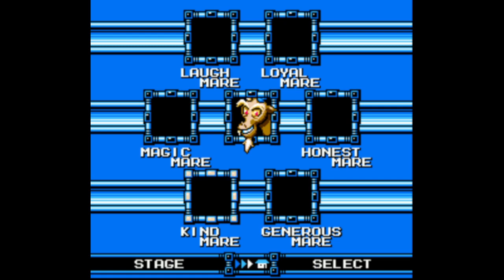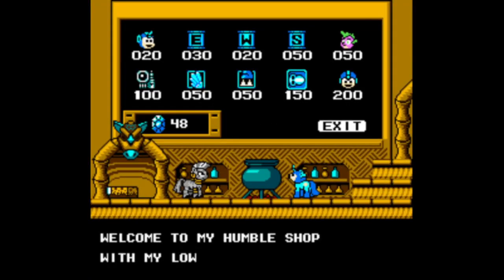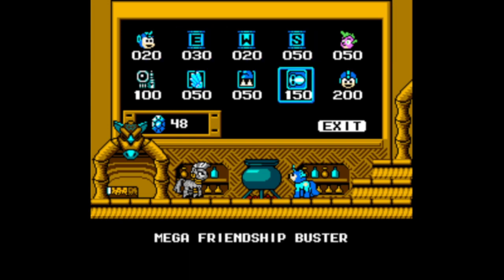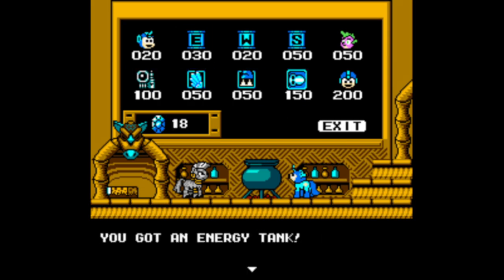If things go according to plan, it could also be the finale, based on how fast we've been moving. I just looked at the shop — apparently there's a power-up for 150 gems which allows you to have a Mega Buster! That's way too much compared to what I already have, so I think I'm just gonna focus on E-Tanks and not bother with the Buster.